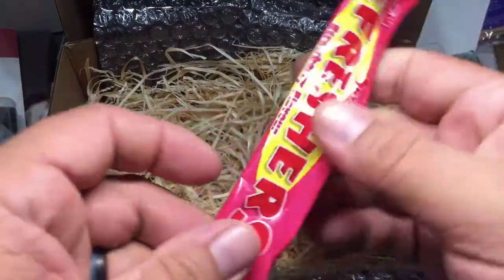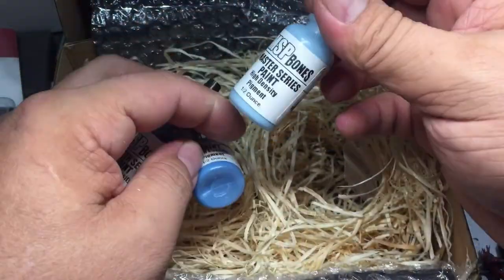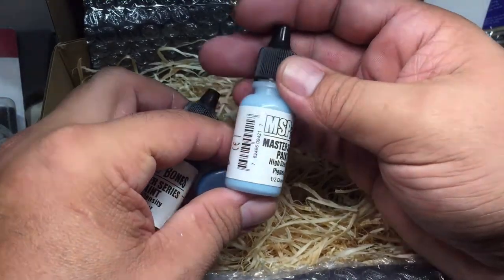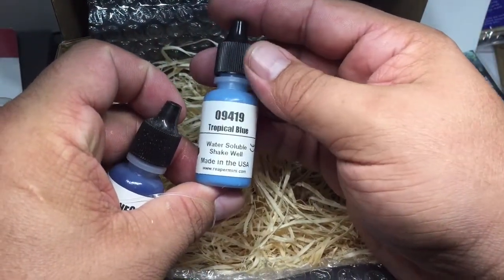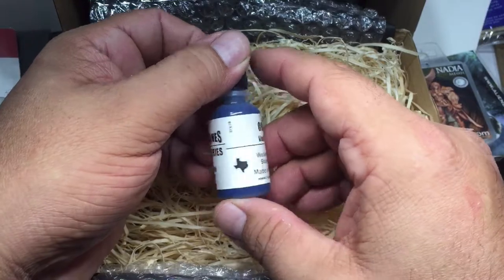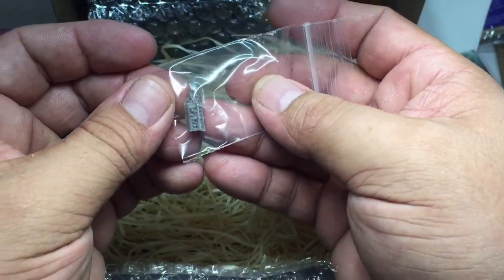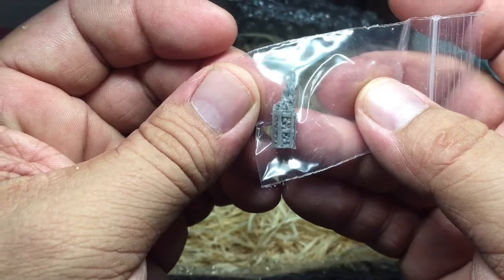And then the candy — always got the candy. Looks like we've got Reaper MSP: we have Frost Blue, Tropical Blue, and Void Blue. And another little basing bit here — looks like a little flame, like a little fire torch thing.